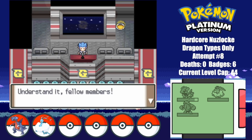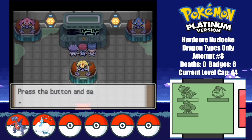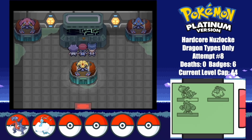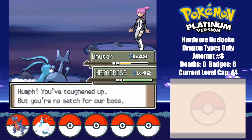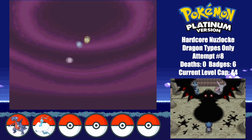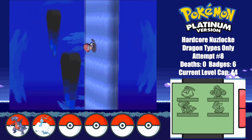After listening to Cyrus perform some kind of twisted rap song, Whales finally evolves into a Garchomp. I use her to demolish Cyrus and Saturn, and then manage to free the Lake Trio. After obliterating both Mars and Jupiter, and after Cyrus summons his weird shadow Pokemon, I hop into this interdimensional portal where everything seems to be flipped around.